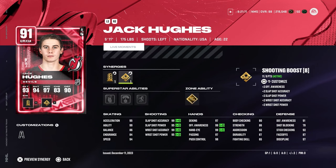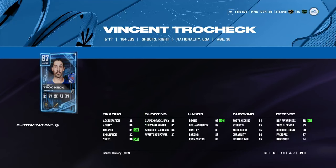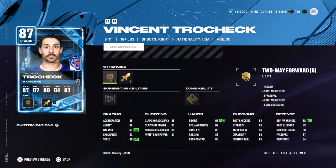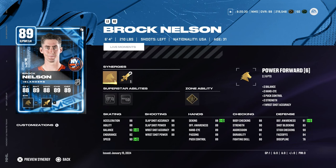We got Vincent Trochak — main reason is he's got Speed Booster, which I needed to activate the speed synergy for Kachuk. Trochak's a decent card: 5'11", 184 lbs. You're not gonna have all meta-sized players. He grinds out there — 90 speed isn't bad, he's solid. I'm not gonna activate any abilities on him. The shot is mid — this is really the first card you could say the shot isn't tremendous.